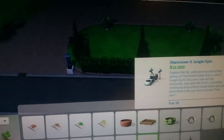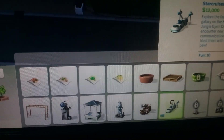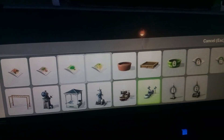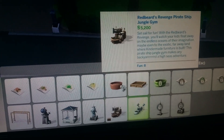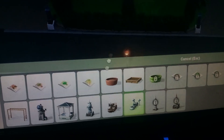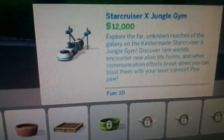Now that we have Drake Jr. in the house, now these are showing up. I'm going to get the Star Cruiser. When I tried to put this in the small house, it was just huge — way too big for that small lot. So, this is the Star Cruiser Jungle Gym.